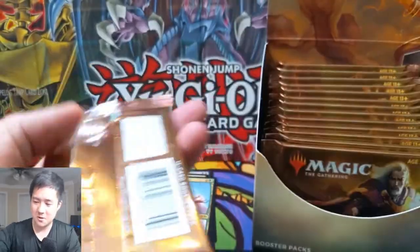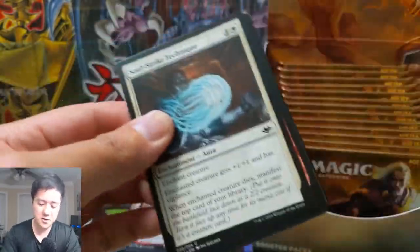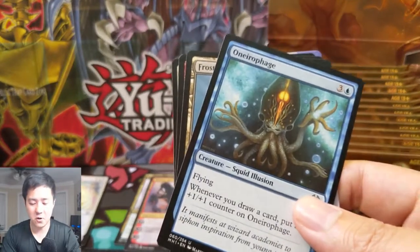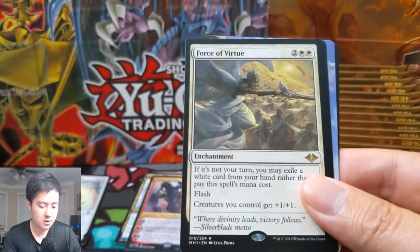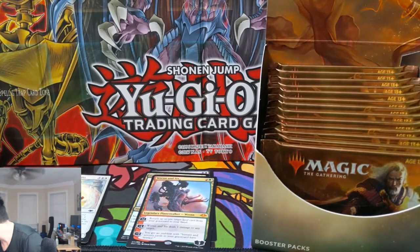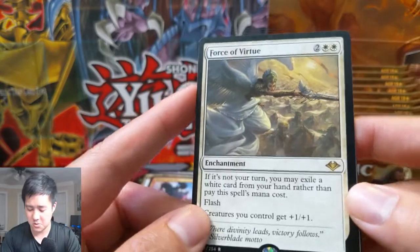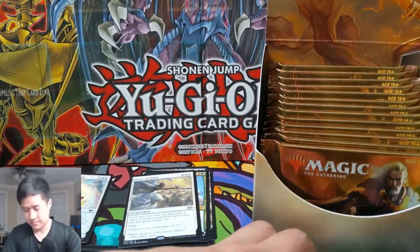I really would not mind copying the last box, just with some tweaks — get more horizon lands, a foil land, and another foil mythic of course. Frost Walk Bastion, Throes of Chaos, and then Force of Virtue. Okay, I don't think we pulled this last time. Force of Virtue — I feel like it's kind of awkward to play on your opponent's turn, pitching a card just to get this on the battlefield.